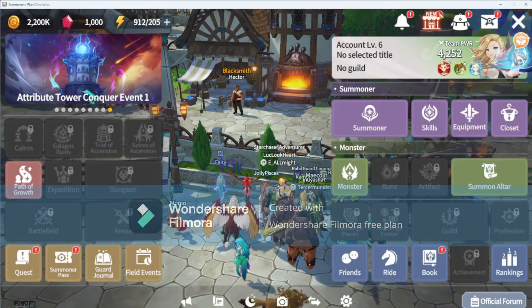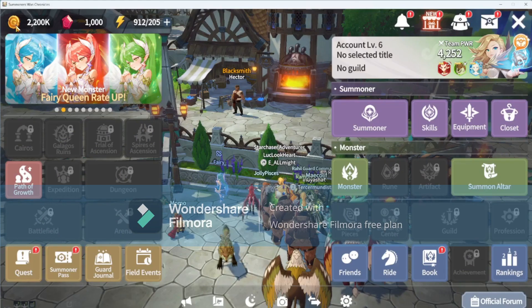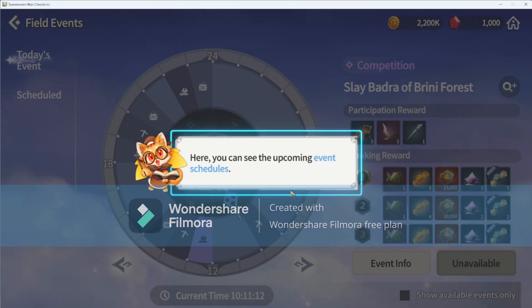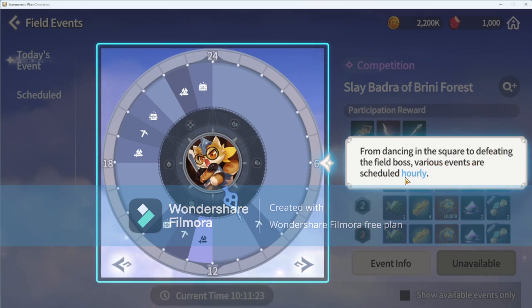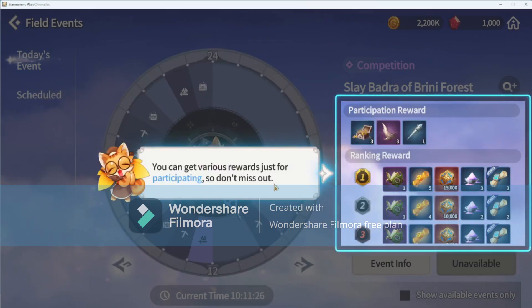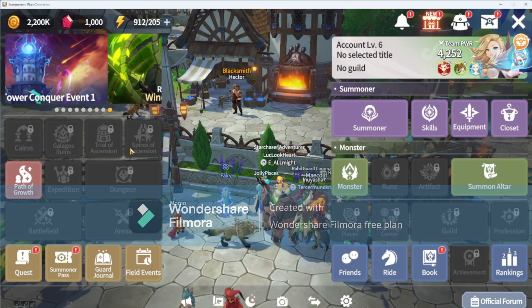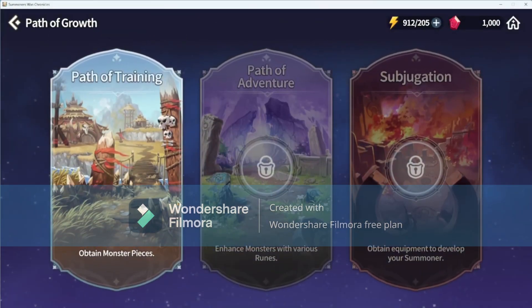Training and the quiz were not covered in the tutorial. Here you can see the upcoming event schedules — from dancing in the square to defeating the guild boss, various events are scheduled hourly. You can get various rewards just for participating, so don't miss out.